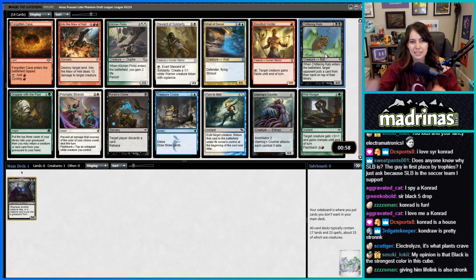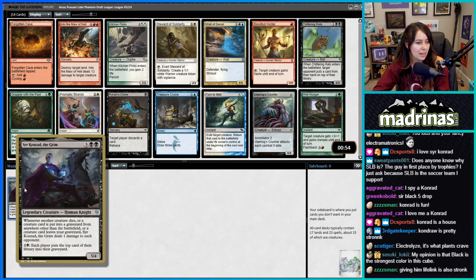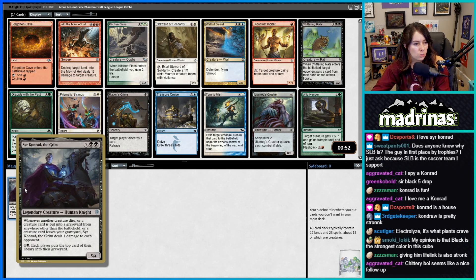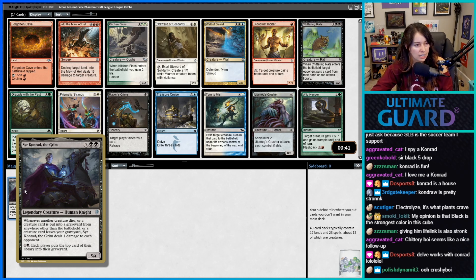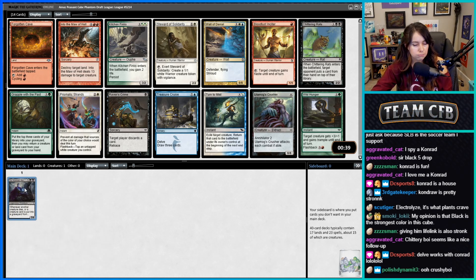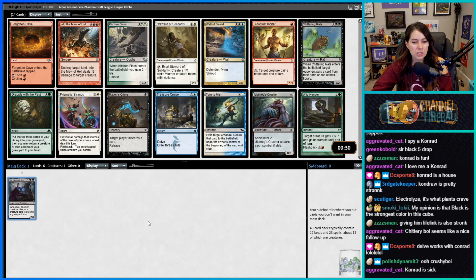Giving him lifelink is also strong. So what's Conrad's text? Every time you mill, or when a creature is put into a graveyard from anywhere other than the battlefield, or a creature leaves your graveyard, it deals one damage to each opponent. For two mana you mill — delve works with Conrad because cards are leaving the graveyard.